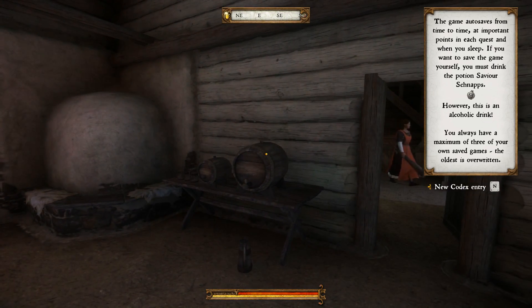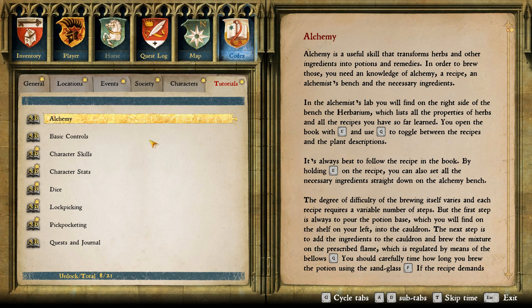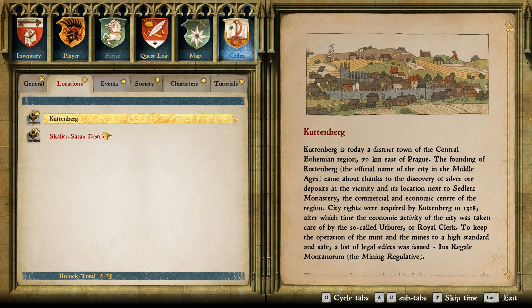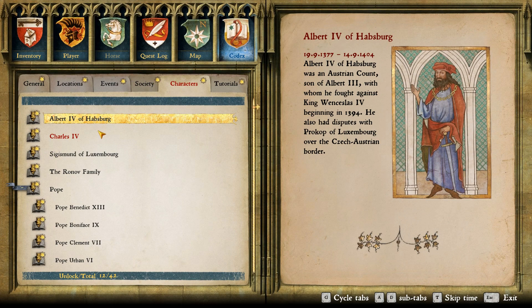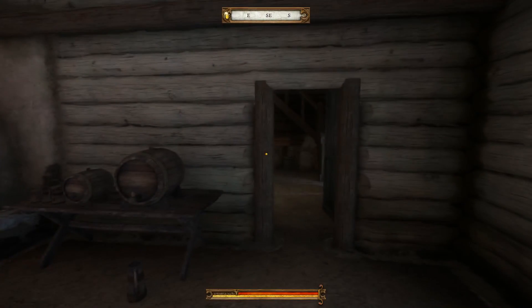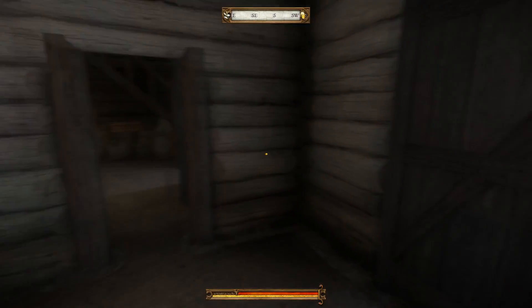New codex entry. Basic controls, alchemy — this is all the tutorials. General, animal husbandry, fabrics, society, bookkeeping, farmer, beekeeping, characters — it's kind of like a wiki. Let's escape this and go back to my quest — go back to father at the forge. Let's go back to father.